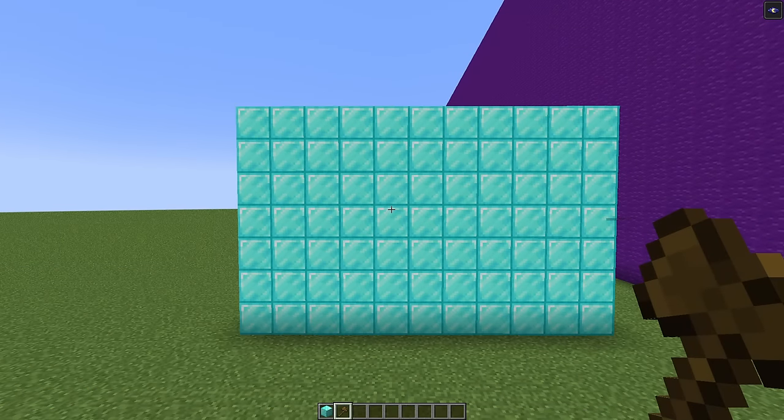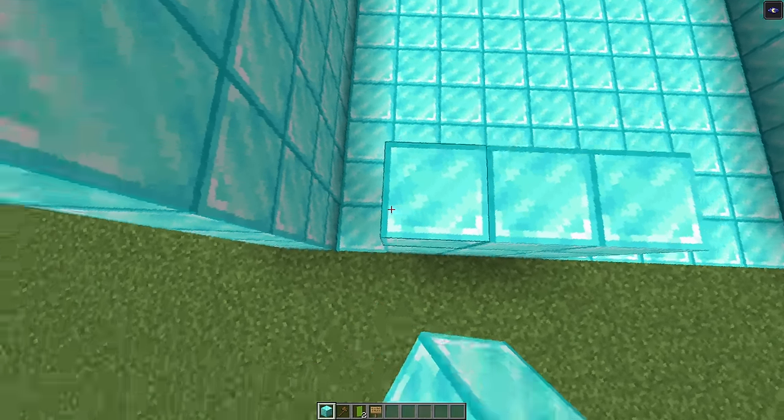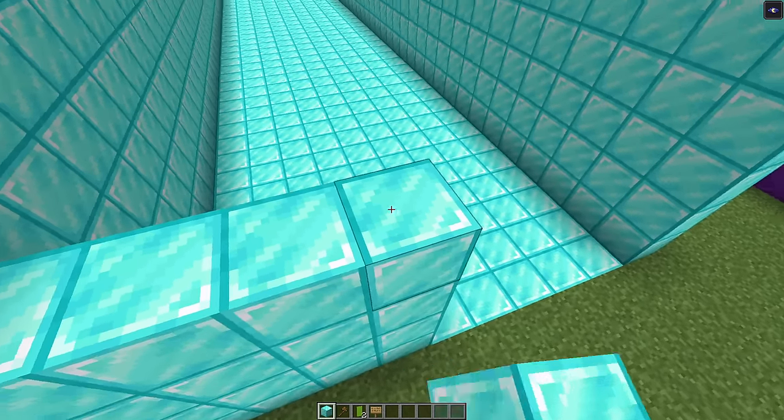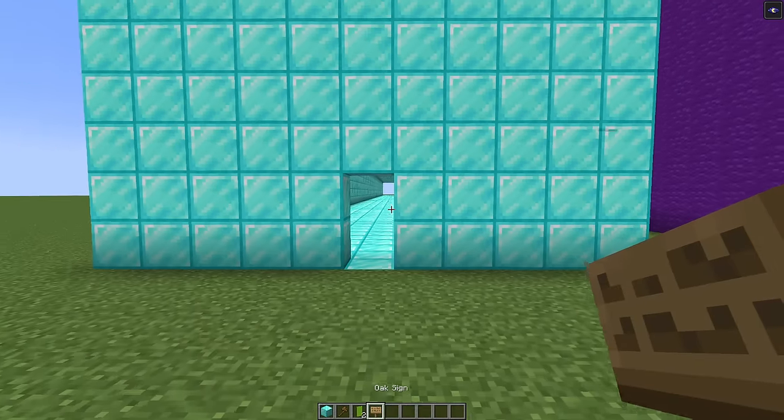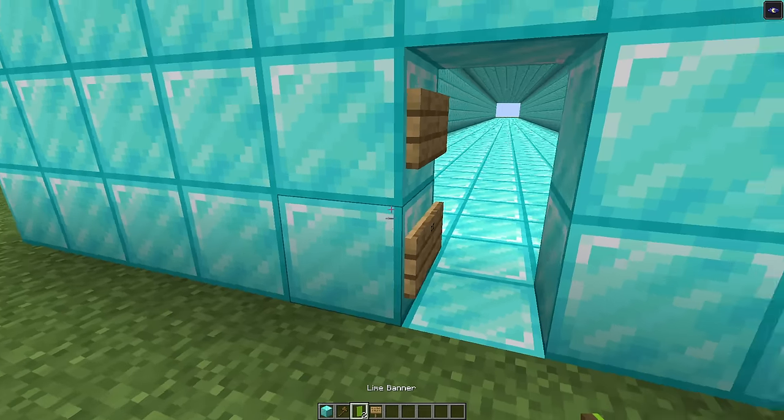We'll use this command to get rid of all the diamond blocks on the inside, and now we have our tunnel. We're going to build a wall on the front of the tunnel — this is where our fake entrance is going to be. Now we have our wall and we're going to put two signs right here.